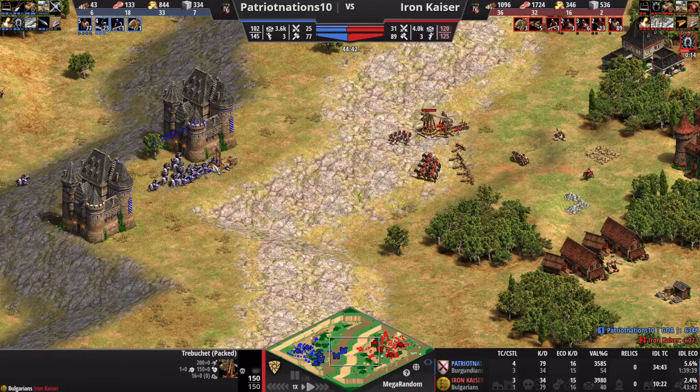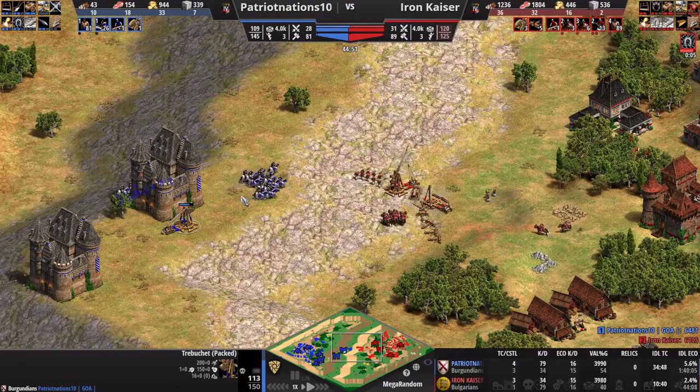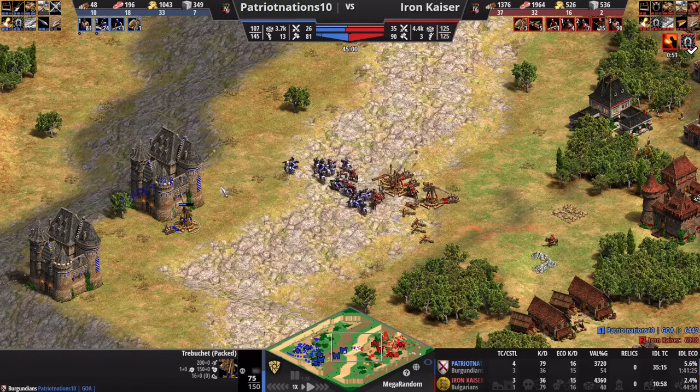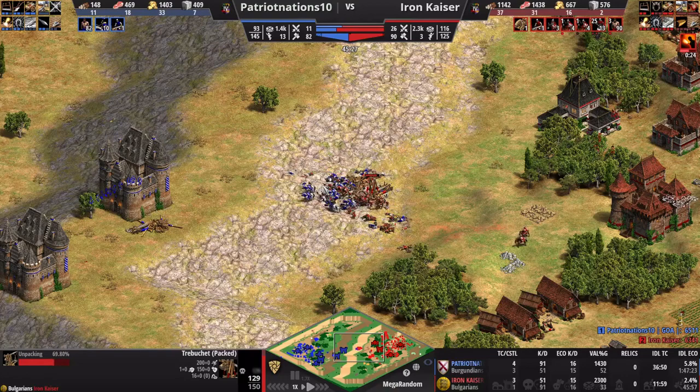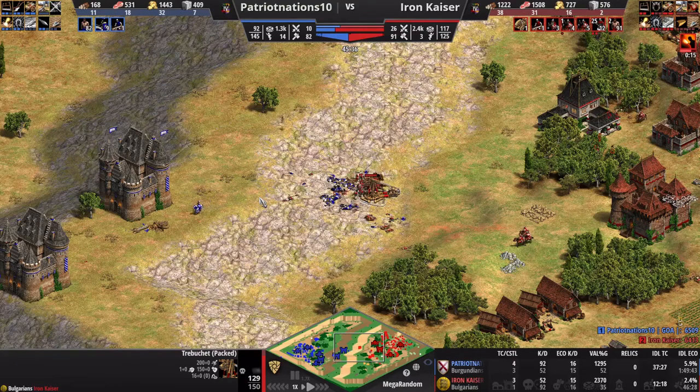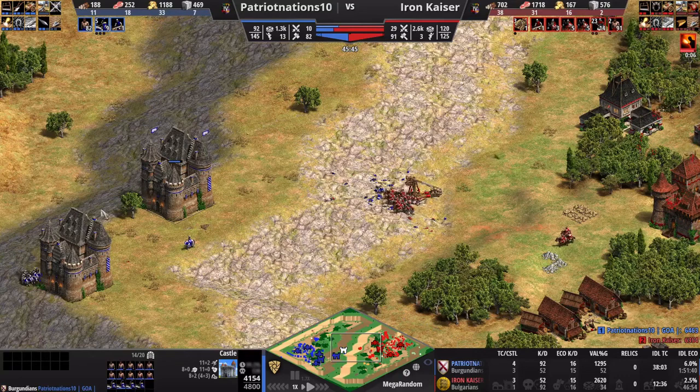He's got one Treb, I've got two — I should win this. He destroys two of my Trebs, but throws away a massive amount of his army to make that happen. His own Treb goes down, so I still have Treb numbers. I still have a standing army while he has to rebuild. This is huge — I actually have momentum and I'm up ten villagers. At this moment playing the game I feel very trepidatious, very concerned, but it's actually a good moment.